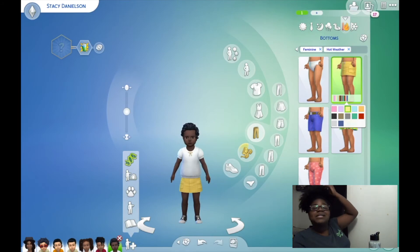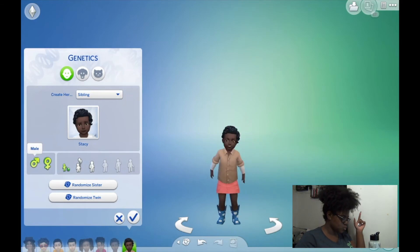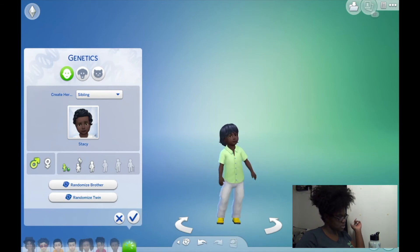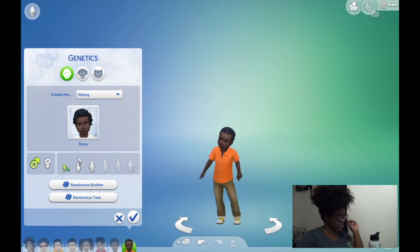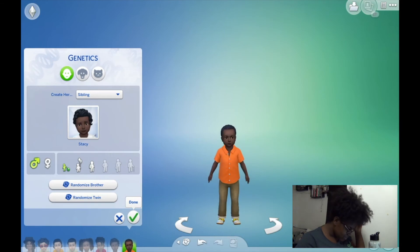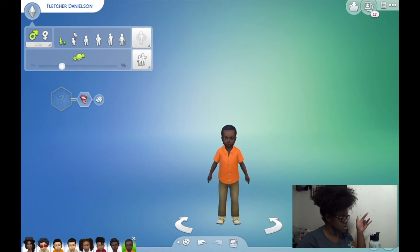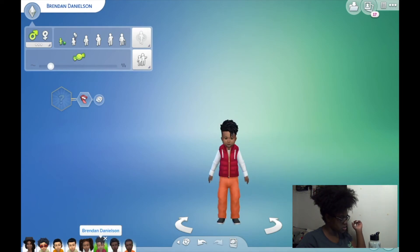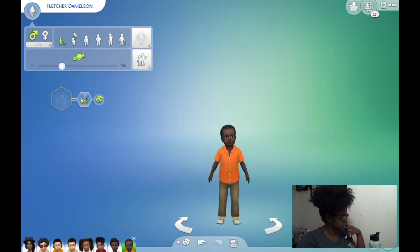It's our last toddler! We'll play with genetics and give Stacy a twin brother. I don't really like the silky hair — let's get a different one. A short cut — nobody has that yet. Our last Danielson: his name is Fletcher, Fletcher Danielson. His randomized trait is fussy — we already have fussy. We have energetic, fussy, inquisitive, silly...